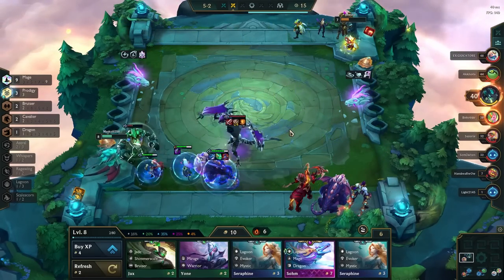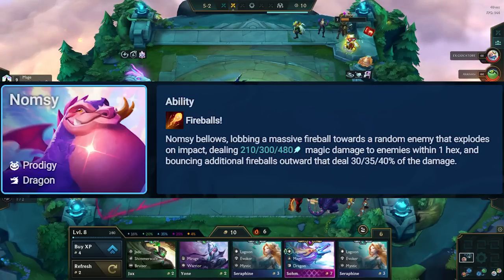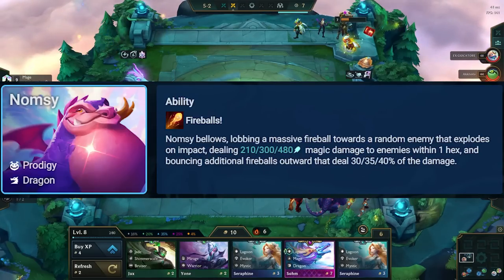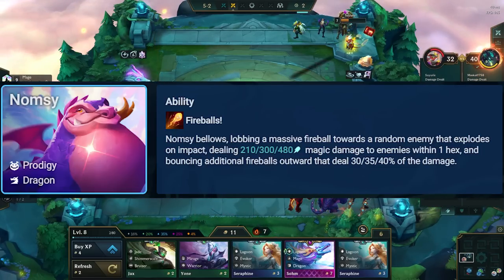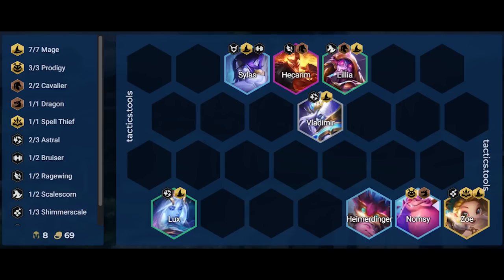To understand the positioning of this comp, we need to understand Namsi's spell. She targets a random enemy and deals a ton of splash damage. Because of this, we can't control where Namsi will ult, but we can try to make the other team clump up so that Namsi hits more people with her spell. In general positioning, Zoe is in one of the corners to boost the attack speed of as many allies as possible. Namsi is next to her to stay safe. Hymer is next to Namsi to protect her on the other side. Lux is in the other corner to get the best ultimate angle possible. Position Hecarim where he can get the best ultimate angle in the frontline.